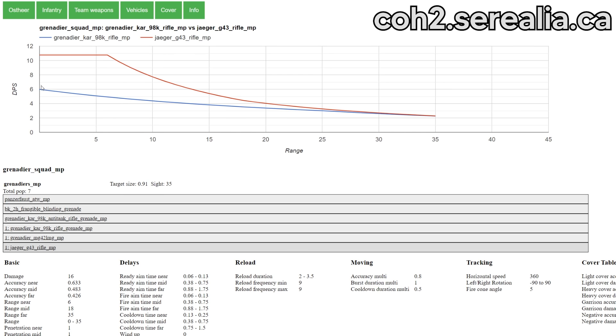Up close, up to about 6 range, the G43 has close to twice the DPS of the regular K98, at which point it starts to taper off to being very similar to the K98 at long range.